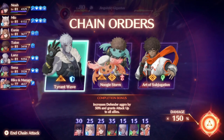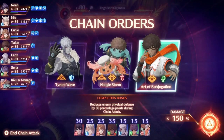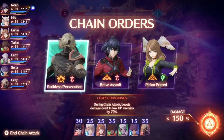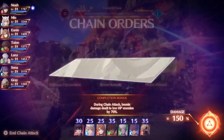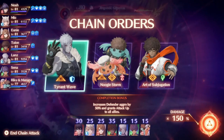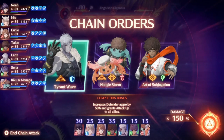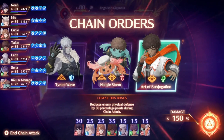Once you are in a chain attack itself, you will notice a few things. Firstly, you will get to choose one of three different chain attack orders. A chain order is essentially what you are working towards each round of a chain attack. If you are able to successfully complete a round with your selected order, the character will attack the enemy with a special move based on the weapon they currently have equipped.